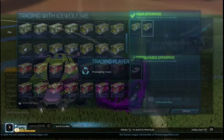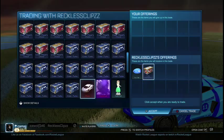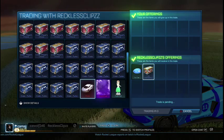First trade down: two nitros for an endo. Thanks, Ice Wolf. We have three more nitros and an endo to trade from now.